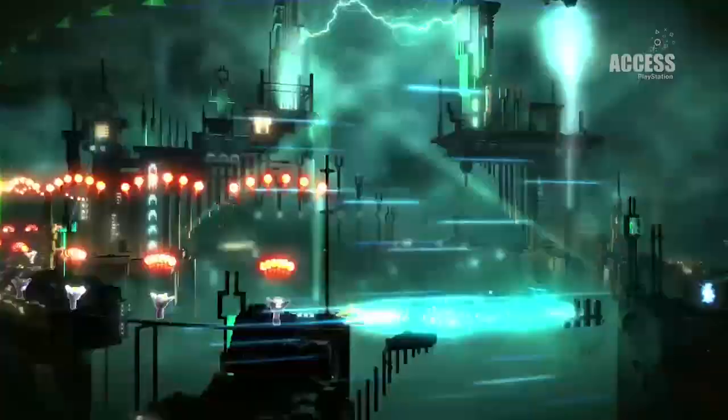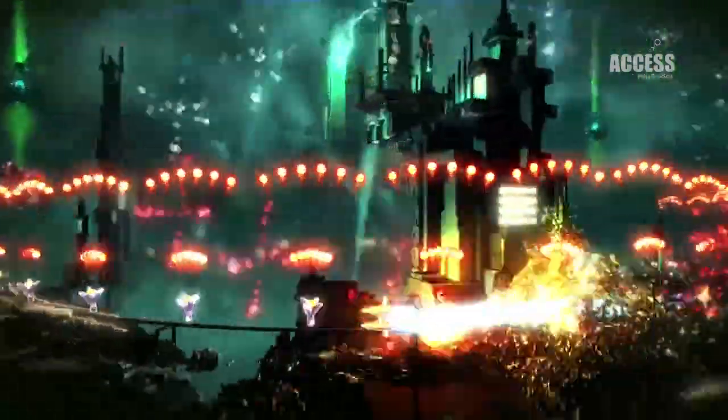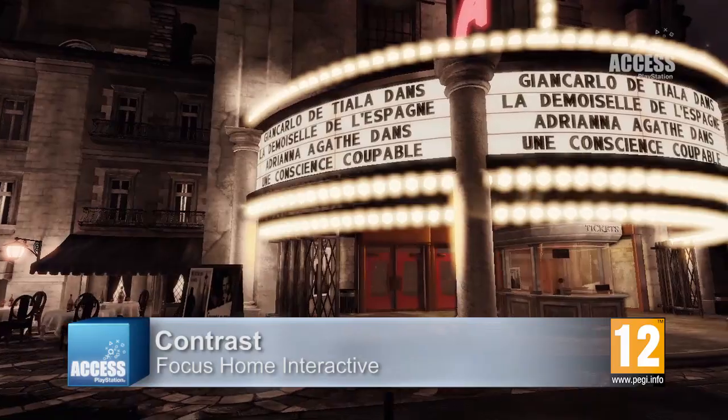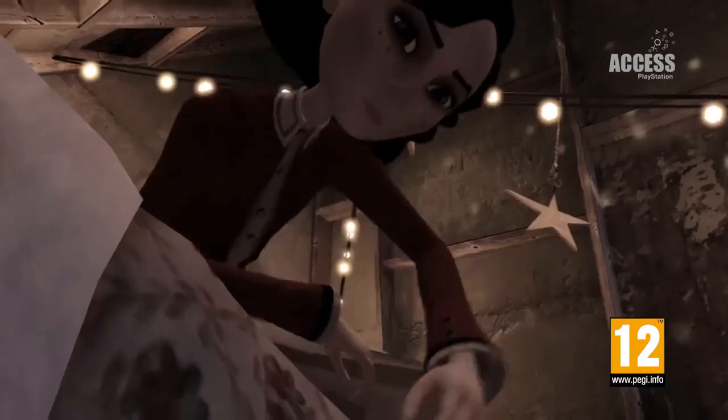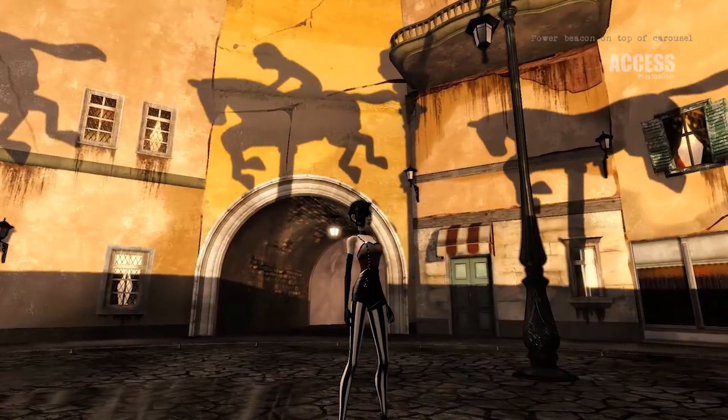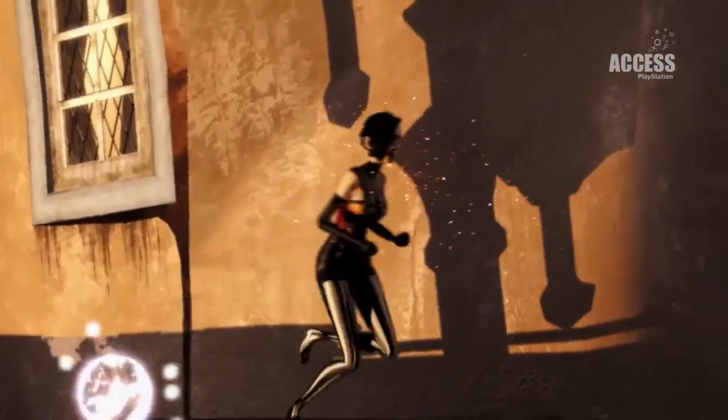They are the frantic colour burst shoot-'em-up Resogun, from the people who brought us the awesome PS3 shooter Super Stardust HD, and Contrast, a visually striking 1920s set noir puzzler in which the imaginary friend of a little girl crosses between real and shadow worlds to help her struggling family. There's no PS4-specific subscription needed to get these games.